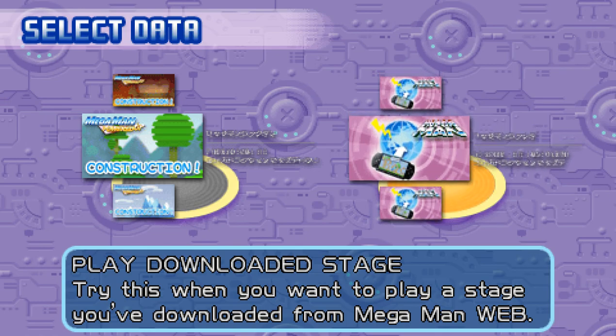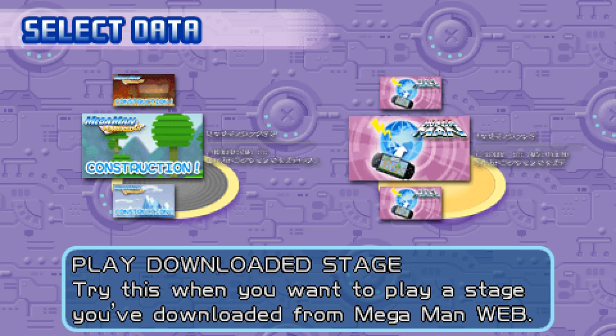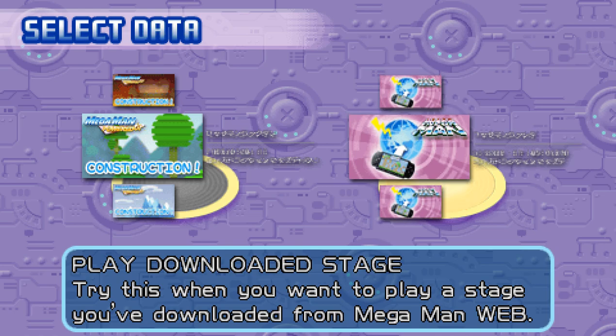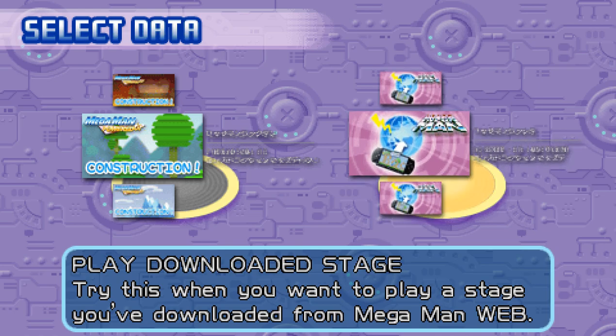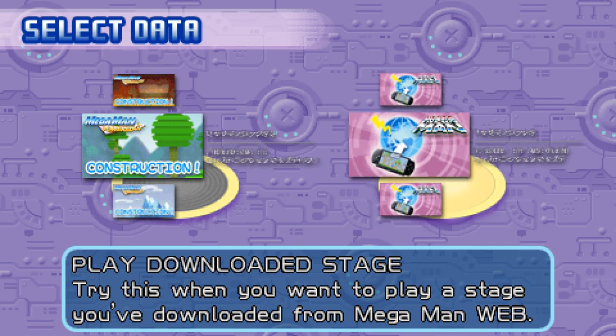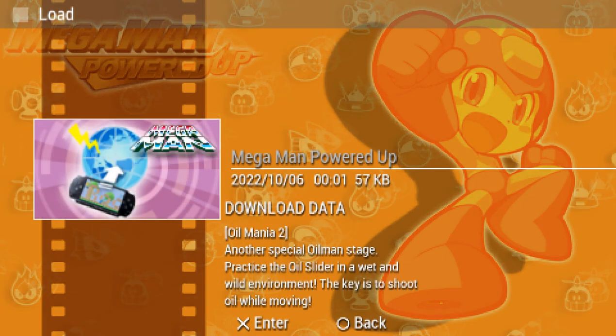I just realized — Power Stone level was basically Elect Mania 2, and Ghost and Goblins level was basically Fire Mania 2. Capcom Classic was basically Time Mania 2. We've kind of been doing sequels for a while now, it's just that now they can't couch it into something else.